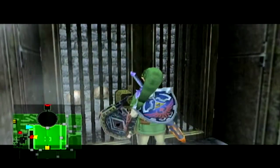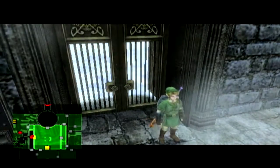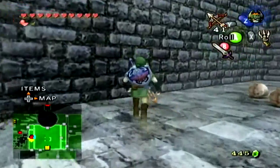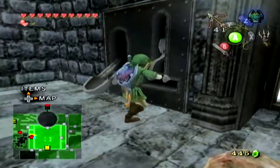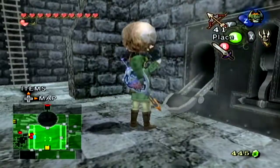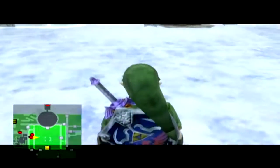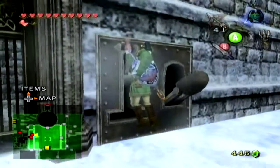Now we can unlock this door. Don't even bother trying to climb that ladder, because one of those ice monsters is right at the top waiting to freeze you to death. What we need to do is grab this lever and put one of these cannonballs on this mechanism. Then we go back outside, and using the lever on this side we can transfer the cannonball over, which I think is kind of cool.